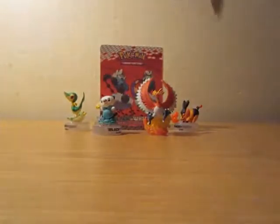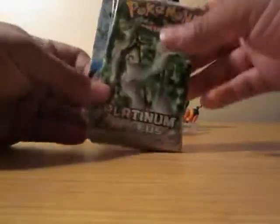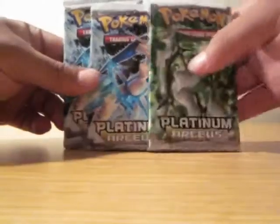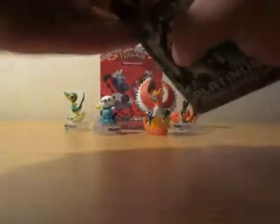There it goes — see if you get anything good here. I may release a holo. Here's this promo holo that comes with it, and it comes with a Platinum Arceus. They're all Platinum Arceus, actually. Here goes the first pack.